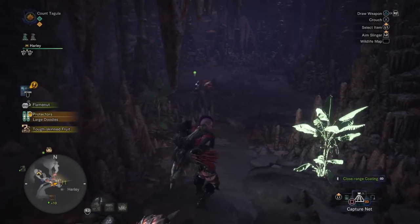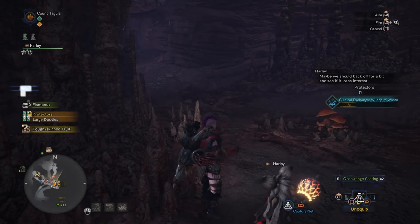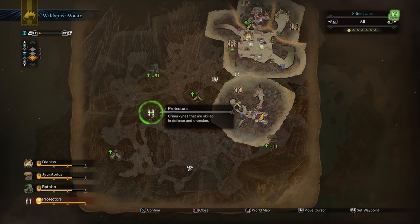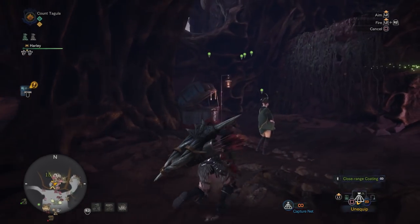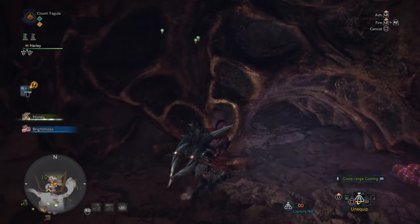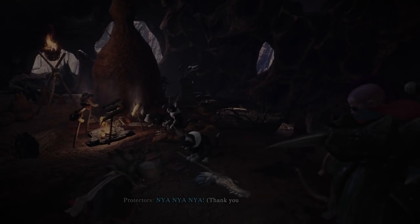Once you've located them, make sure you've got your capture net equipped and go ahead and capture them. There we go — we got our first one. Since they are easy to find on the map, that's all you'll have to do. Just go through the map, capture them, and then go back to Area 8 and turn them in. Once you have gotten all the Grimmelkin, go to Camp 15 if you have that unlocked, or just go to Area 8, drop down, and turn in the quest.